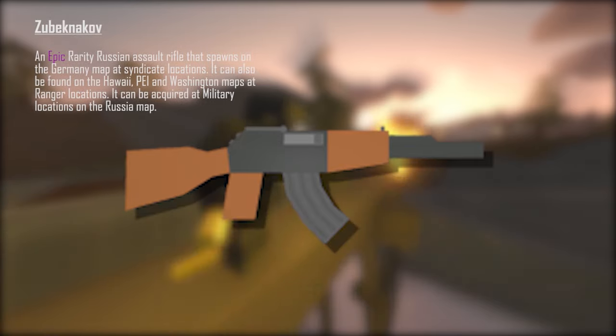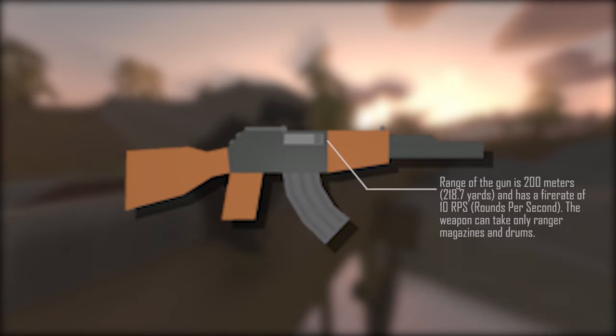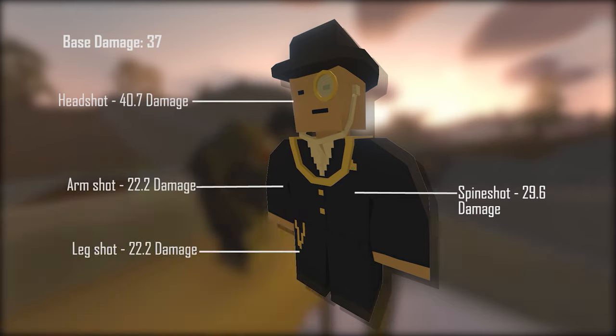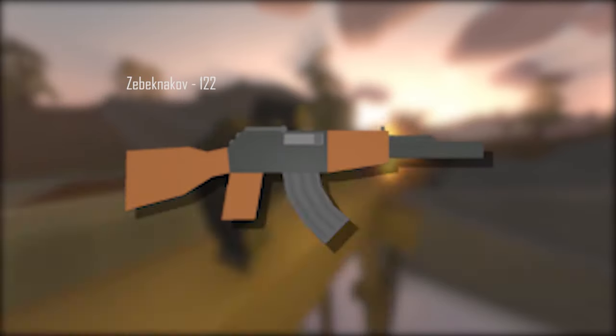Last but definitely not least is the Zubechnikov. The Zubechnikov is an epic rarity Russian assault rifle that spawns on the Germany map at syndicate locations. It can also be found on the Hawaii, PEI, and Washington maps at range locations, and at military locations on the Russia map. The range is 200 meters (218.7 yards) with a fire rate of 10 rounds per second. It can only take Ranger magazines and drums. Base damage is 37, headshot 40.7, spineshot 29.6, armshot and legshot 22.2. The ID is 122.